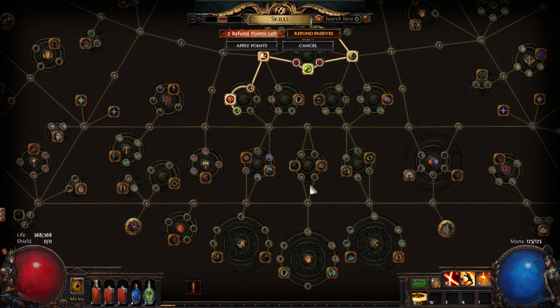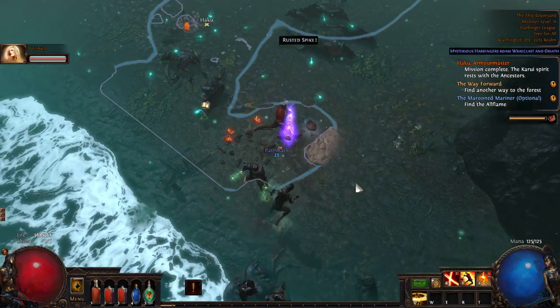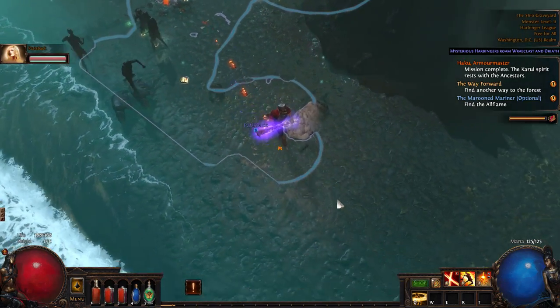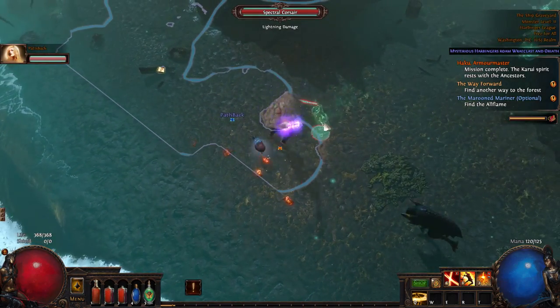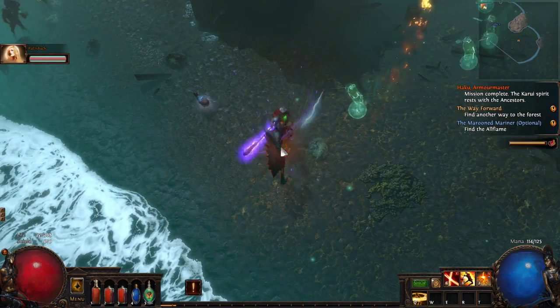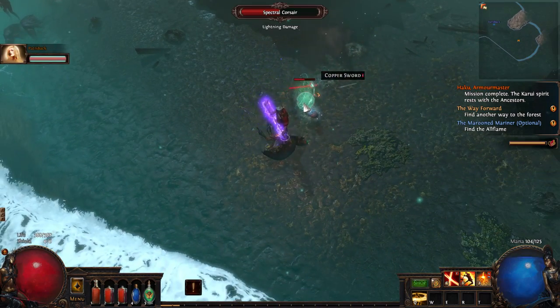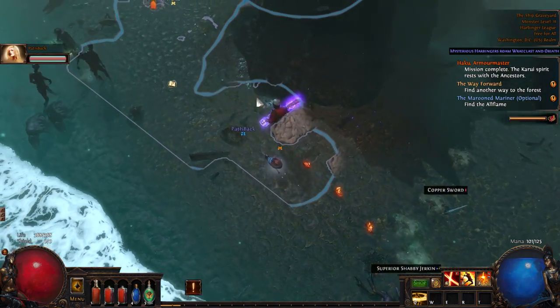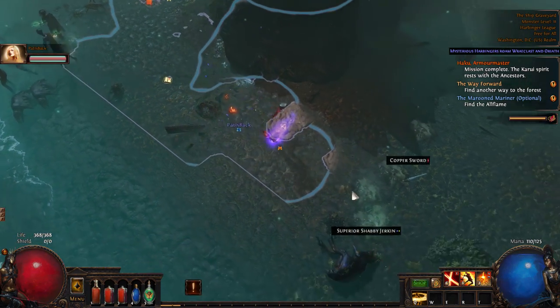We can get some life and life regen here, that's kinda nice. And maybe some of these damage nodes. What I'm probably gonna do is head through the life nodes and make a beeline straight for the accuracy stuff, so by the time accuracy starts mattering — cause right now my chance to hit is 92% — and usually when it drops to about 80%, you start being annoyed because you see attacks that aren't hitting. Usually at that point when it gets to about 80%, you're like, fuck, I wish I had Resolute Technique.